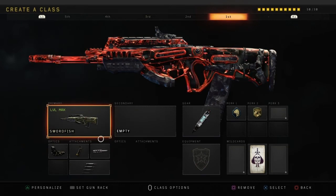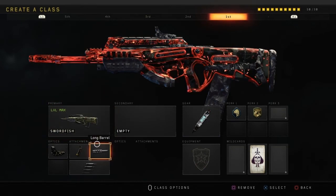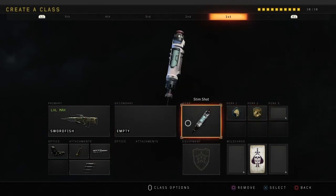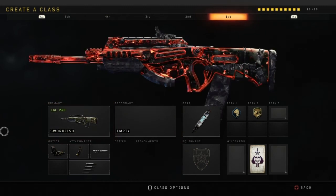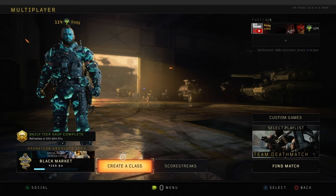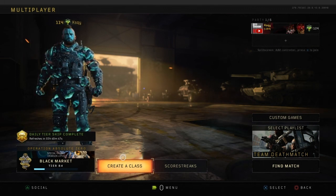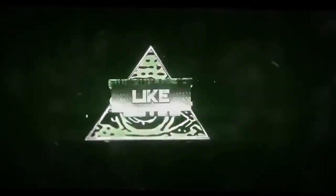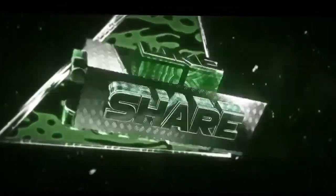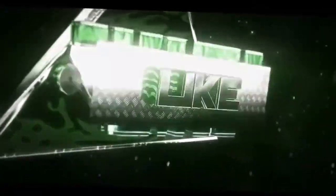The only criticism I have of this weapon is the range drop-off is a bit harsh, which is why I also run Long Barrel on this class, sacrificing a perk for that attachment. And as always, StemShot, because StemShot's just amazing. Anyway guys, that is it for this video. If you did enjoy it, please do leave a like, comment, and subscribe. I'll see you in the next video — thank you!